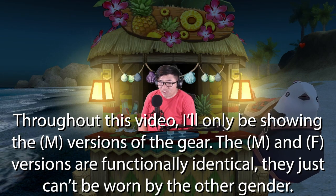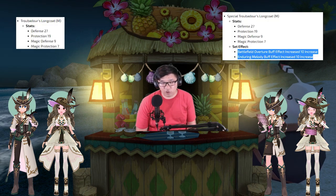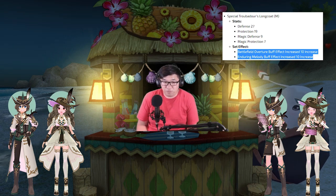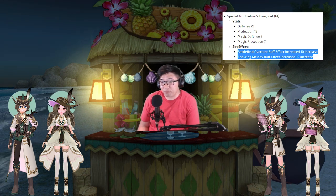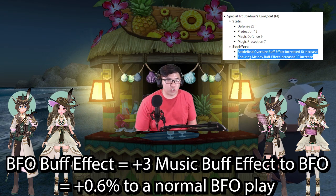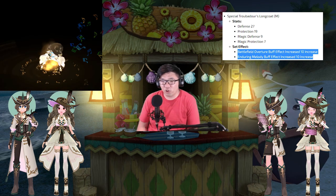Now we get into the best-in-slot bard gear. First are the four outfits, two for male and two for female, each with a special version and a regular version. The regular versions have no animation and no set effect, so keep that in mind. These outfits have a tremendous amount of defensive stats and are considered light armor, which adds to their power. They also have the Battlefield Overture buff effect and the Enduring Melody buff effect, giving plus-three music buff effect to the set skill — for example, plus 0.6% to Battlefield Overture even if unenchanted. They also change the visual appearance of your Battlefield Overture.